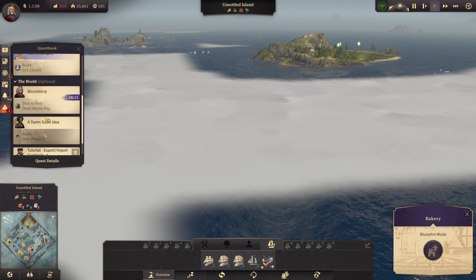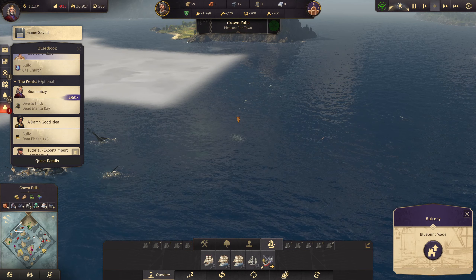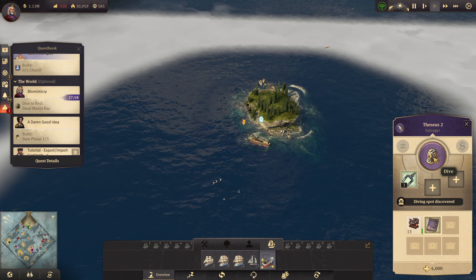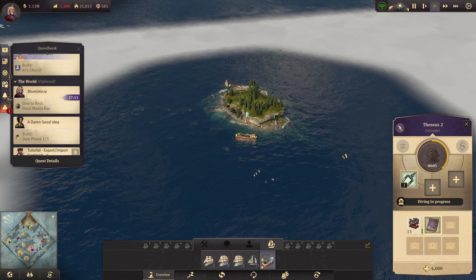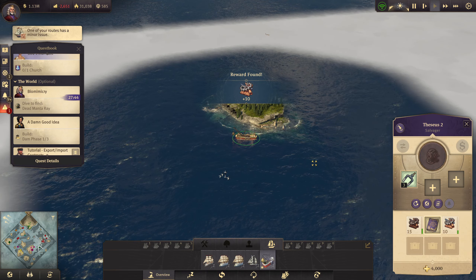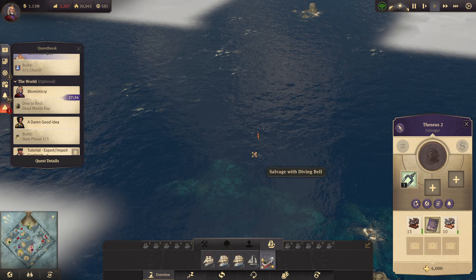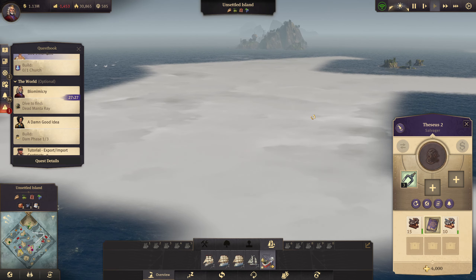Our little diving boat looks like it might be nearly at the area. There's our diving spot — we're just going to drop the diving bell and wait. There are three areas we could have gone to do this but it only takes about 10 seconds. We got 10 stuff — nothing in that area, so we're going to have to send our boat over to the next one. There are a few different diving spots we could actually do.